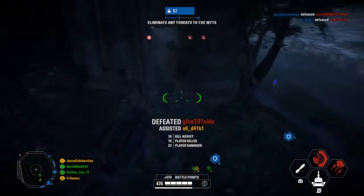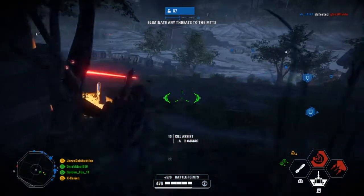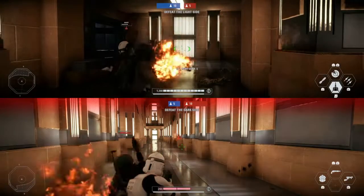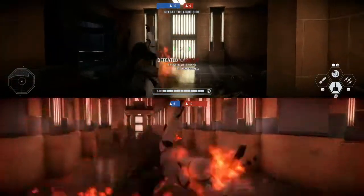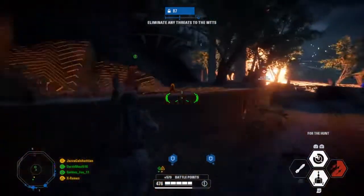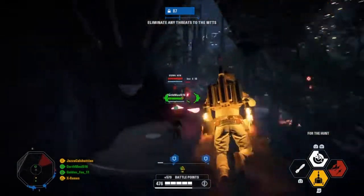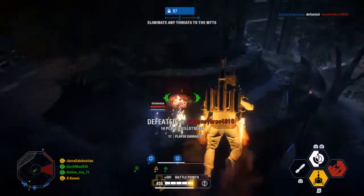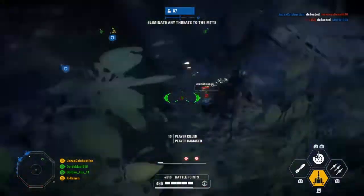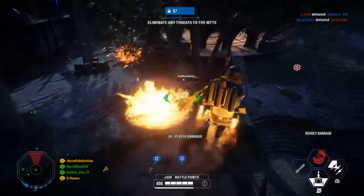Another point with Boba's weaponry is his flamethrower melee, which works differently to all other characters in the game and deals 100 damage per hit — much higher than any other character's melee, at least amongst the blaster-wielding characters. This is an underrated aspect of Boba and is especially useful against those classes that like to use shields, such as heavies and specialists.